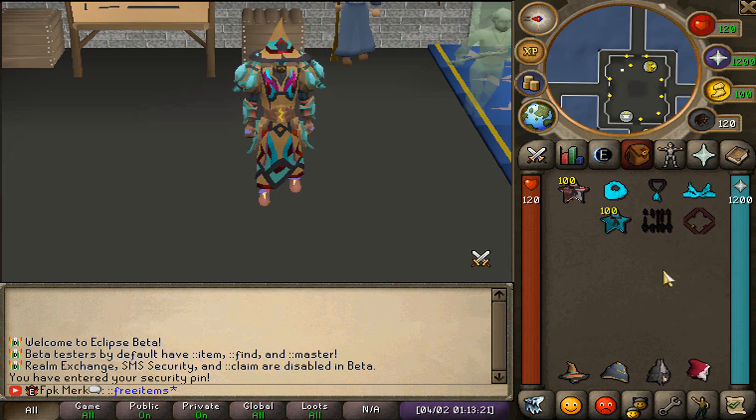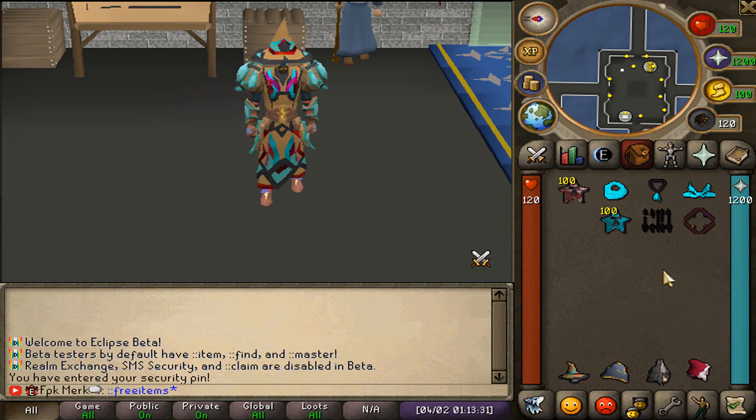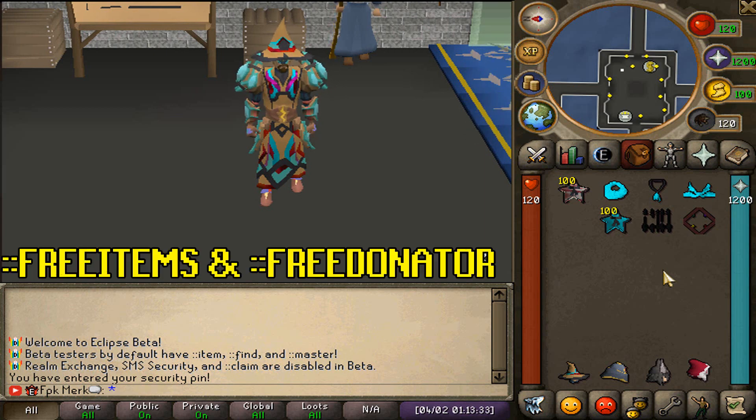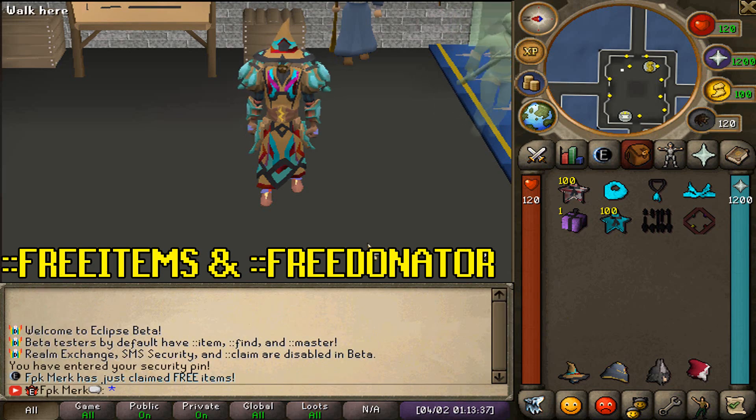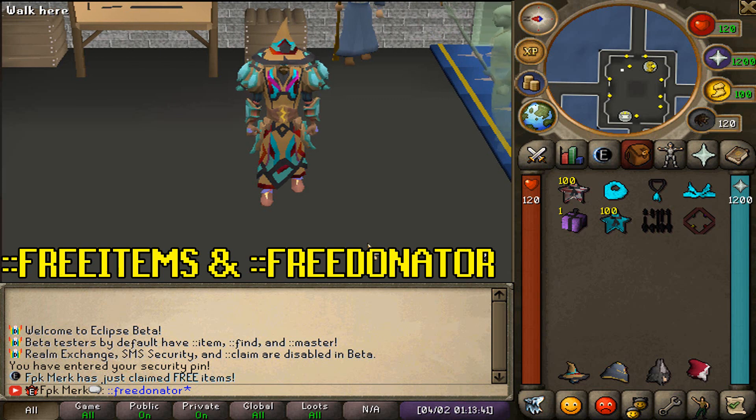What is going on guys, in today's video we are once again back at the realm and we are gonna be showcasing some new updates at Eclipse RSPS. Before we start the video, you guys can actually type in colon-colon free items in-game, as well as type in colon-colon free donator, which is gonna give you guys a free donator rank.